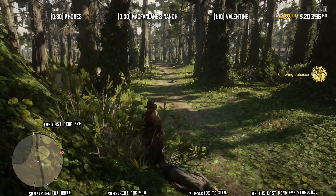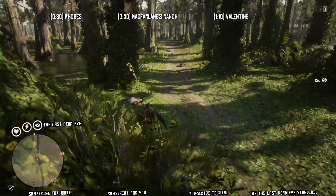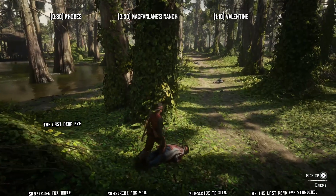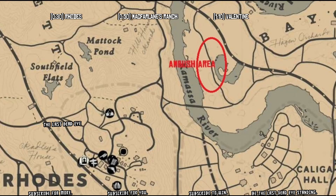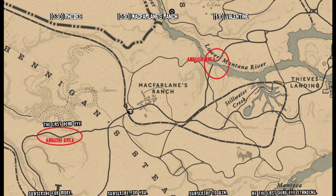It's important to know where those areas are, so I've marked some on a map. I know four locations where you might be able to get an ambush. The first one is northeast of Rhodes — you can see I marked it on the map with a big circle around it. That road that runs up and down through there: I ran down that road one time, didn't have anything happen, got all the way to the south end where it forks, then turned around and ran back, and on my way back I got ambushed. It's as easy as that.